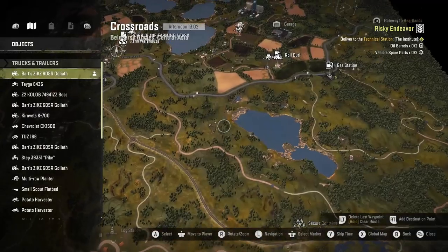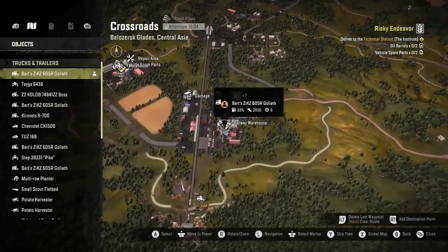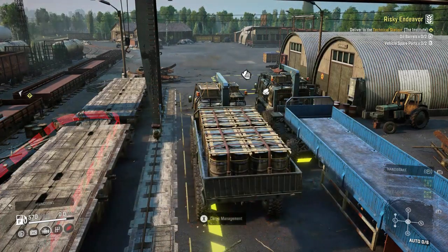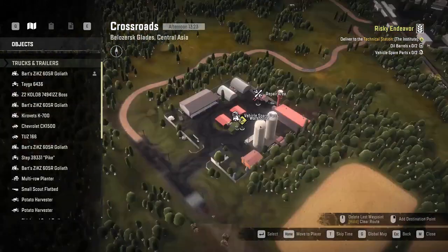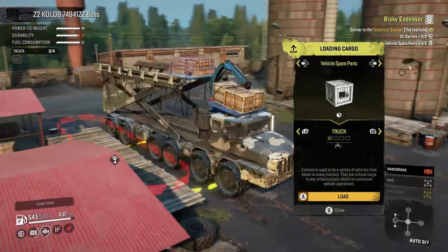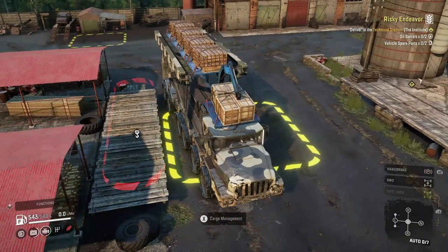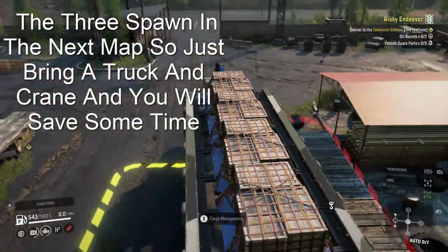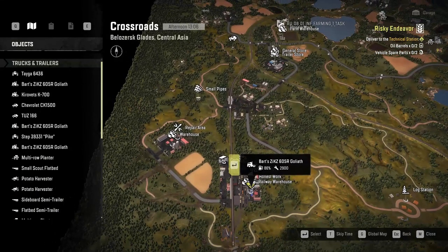Now we're in the bottom left corner of Crossroads — this is the first map. Here's your garage. We're going to need to get two oil barrels, and this is to do Risky Endeavor. You're also going to need two vehicle spare parts from this warehouse over here. I'm going to load up five of them because there's one mission that needs three and this one that needs two — they're in different maps, but at least you'll be closer. So if I were you, just grab a trailer full of five. We picked up those from these two warehouses — the oil and vehicle spare parts.